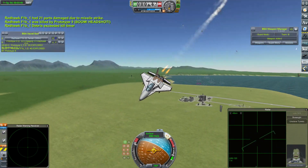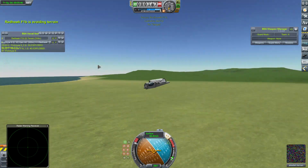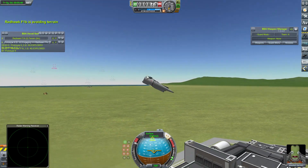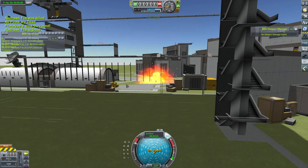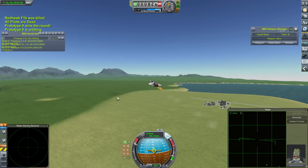I am reliably informed that there's a whole host of other stuff in the works for BD Armoury. We'll discuss some of that towards the end of the video. This version is available to download — I'll put a link to that in the description. Let's head across to the spaceplane hangar.